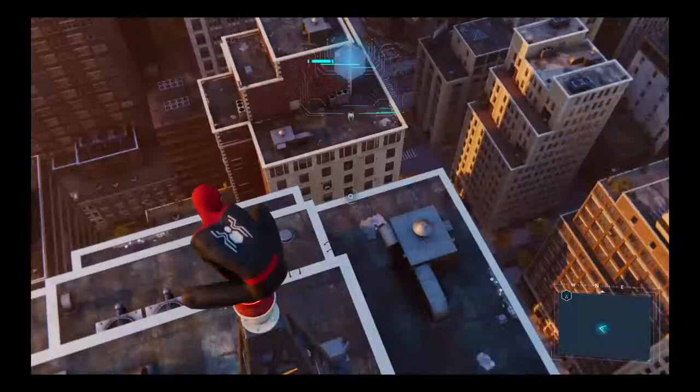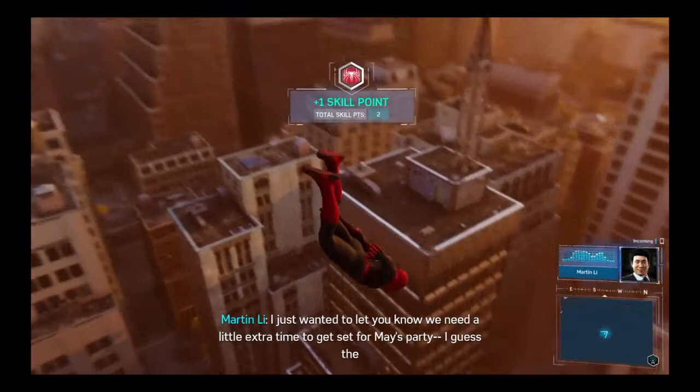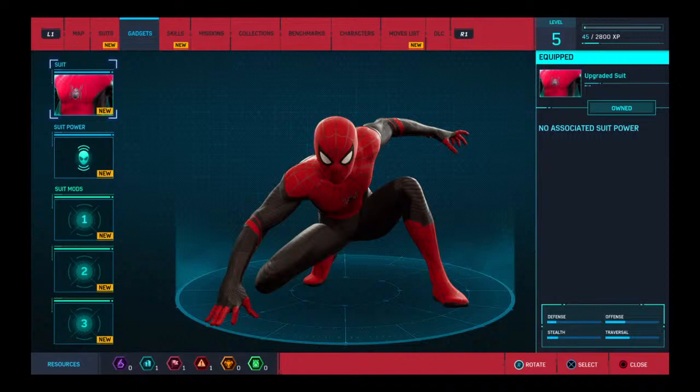It's Mr. Lee. Hello? Peter, it's Martin Lee. I just wanted to let you know we need a little extra time to get set for Maze Park. Oh, we've got new suits! So we've got the MK2 suit and we've got Scarlet Spider.